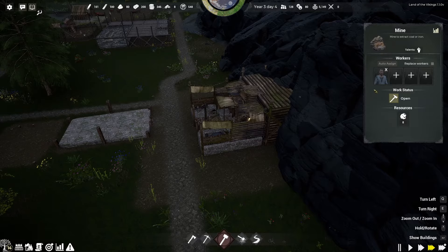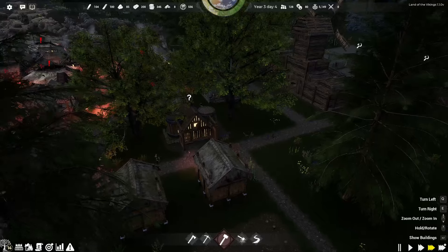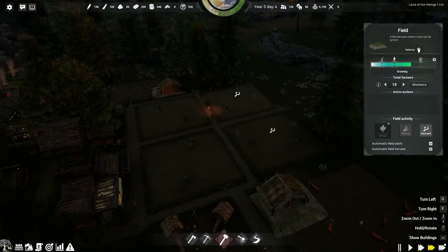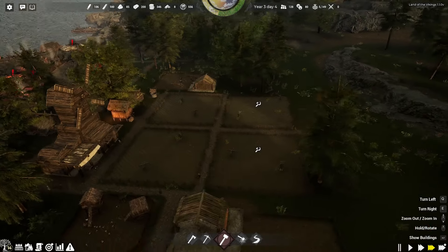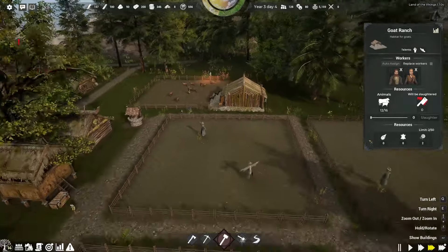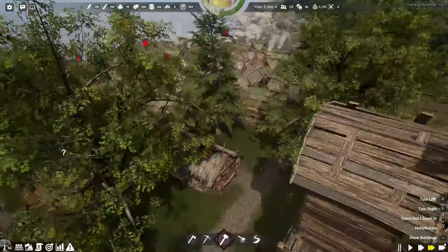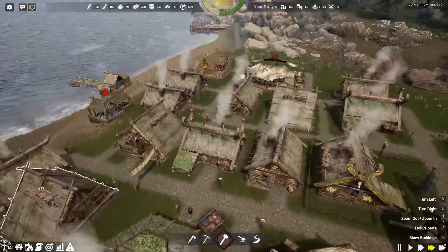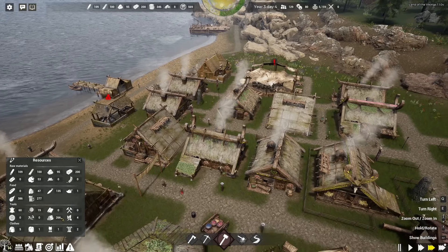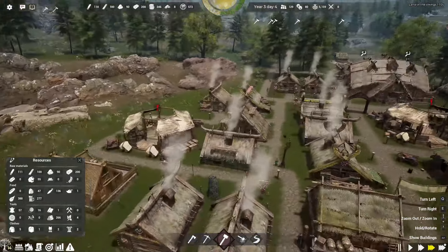This is our coal mine. We've only got one coal miner working here at the moment — I think I'll probably put a few more on just now. Let's have a look at our fields. Not ready for harvest yet, but we could harvest them if we wanted. We've also got more goats, which is good. We've got 12 goats now and 11 cows, and we are actually starting to make armor. We do actually have light armor — one piece of light armor and two pieces of heavy armor, which is pretty cool.